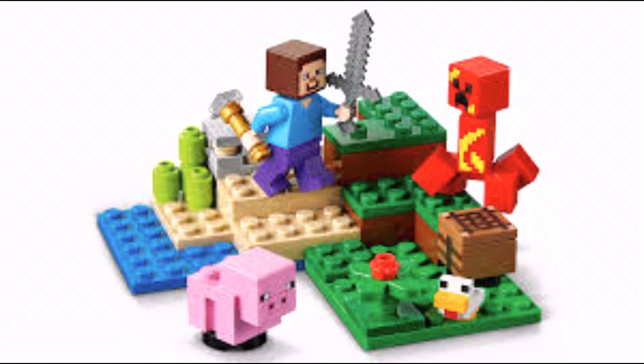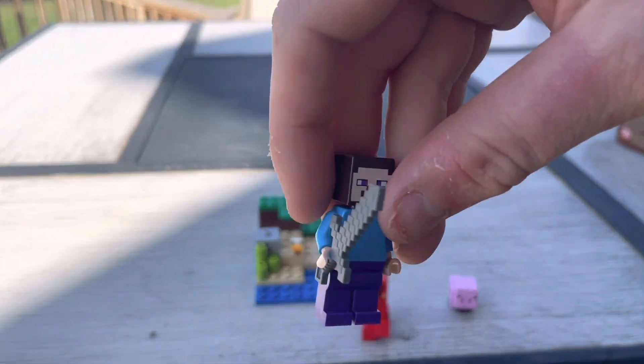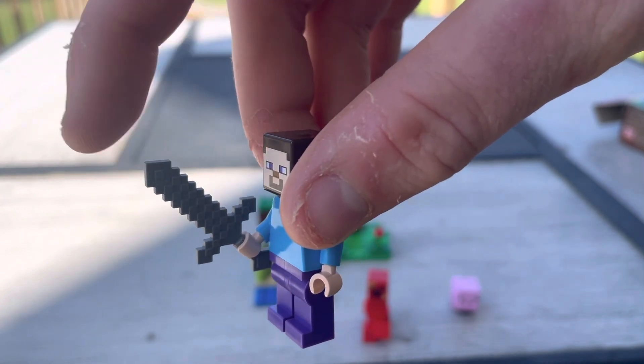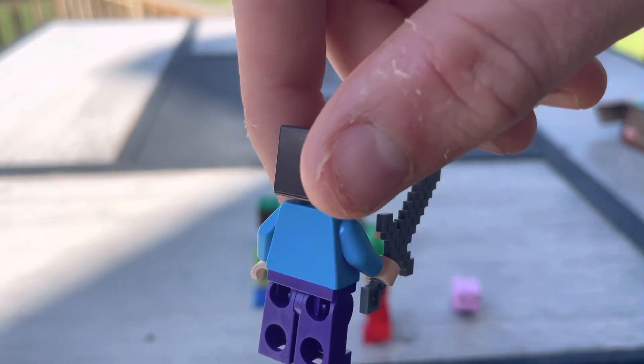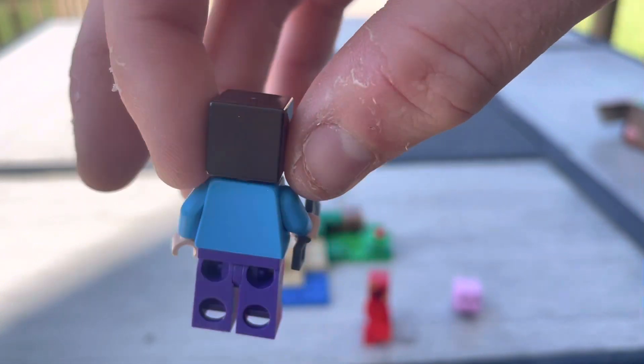It just shows you what the set comes with. So we're going to take a look at the minifigures. Here's the first minifigure — the only real minifigure in the set. We have Steve with an iron sword. There's no back printing and it does not have a secondary face.